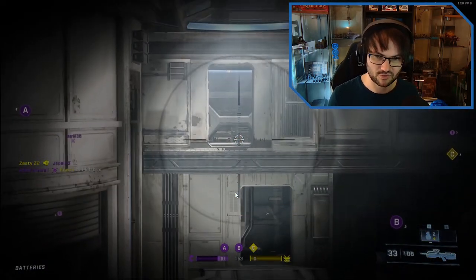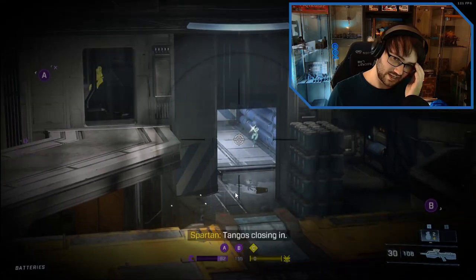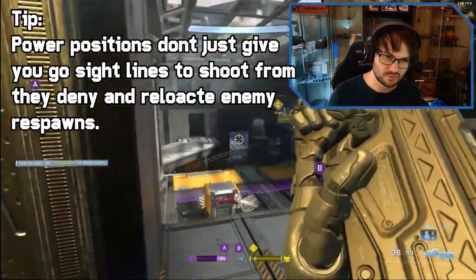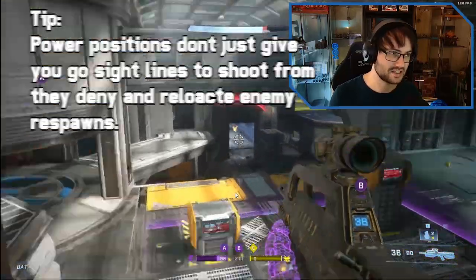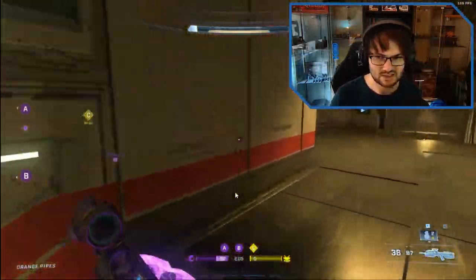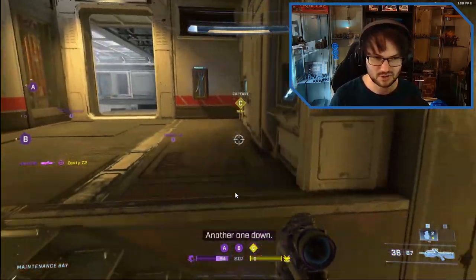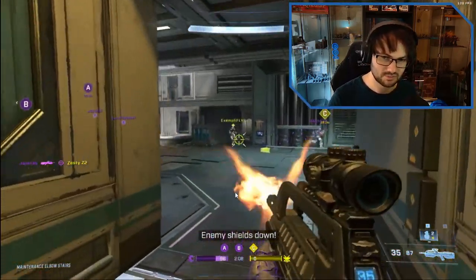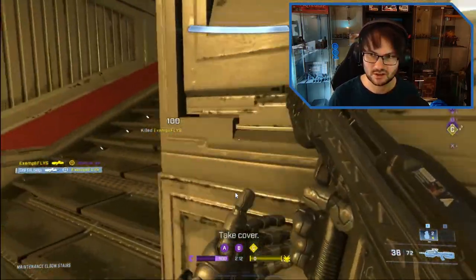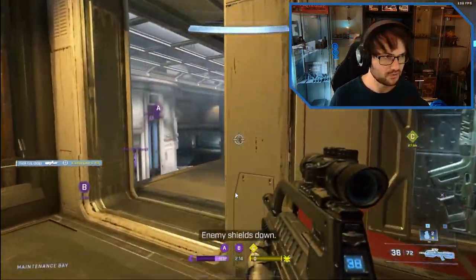You don't have to go for the BA setup - you could go for the BC setup if you wanted. But you have to commit to the setup as a team, and that's exactly what this team of random players is doing. You can see from the nameplates in the game that none of these guys are in the same fireteam. One guy gets completely caught out.